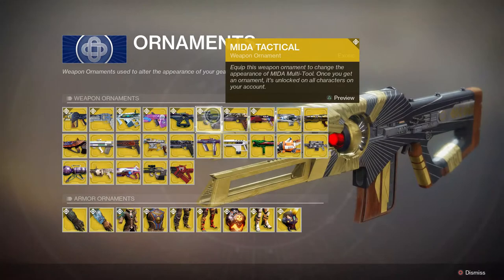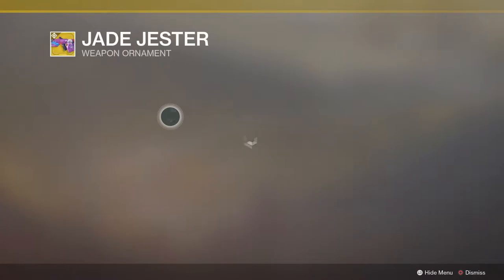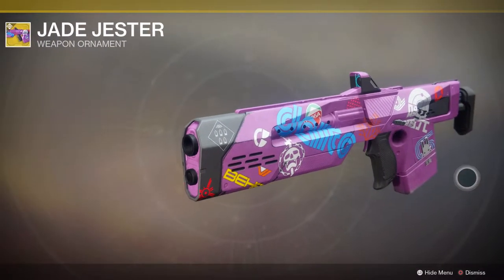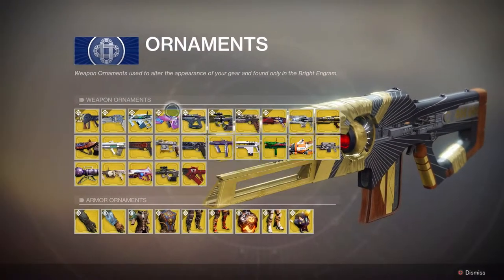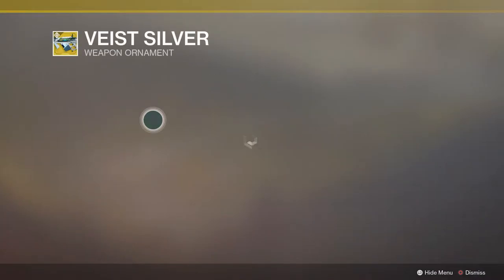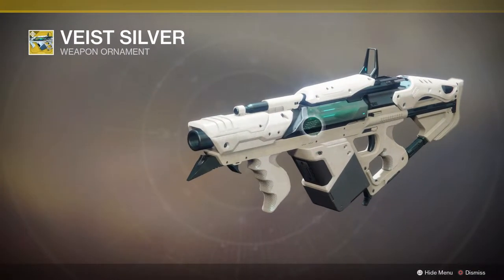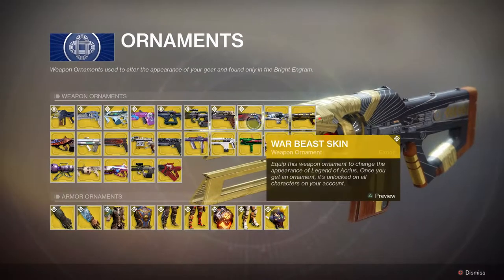I really hope they add more because there's not a lot of content in the game yet. This is a new weapon that's actually from the DLC — I haven't found it yet and haven't gotten any exotics yet. It looks pretty smooth, and there's also a grenade launcher which could be cool depending on how good it is.